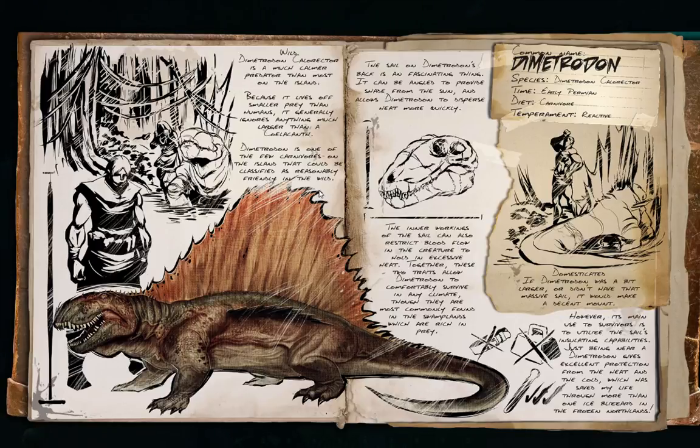The sail on Dimetrodon's back is a fascinating thing. It can be angled to provide shade from the sun and allows Dimetrodon to disperse heat more quickly. The inner workings of the sail can also restrict blood flow in the creature to hold in excessive heat. These two traits allow Dimetrodon to comfortably survive in any climate, although they are most commonly found in the swamplands, which are rich in prey.